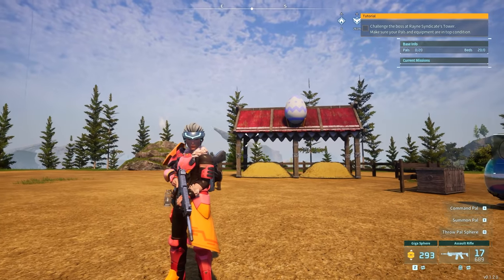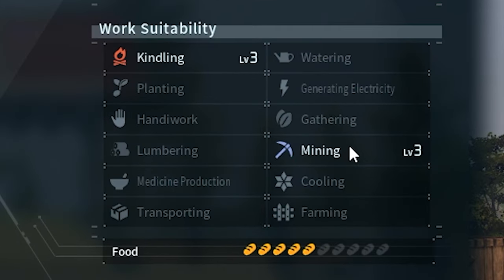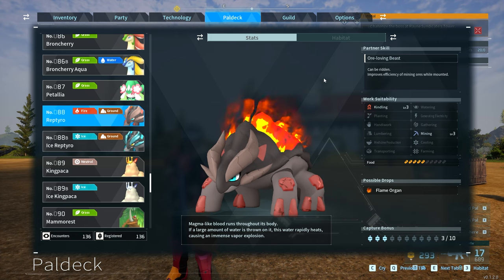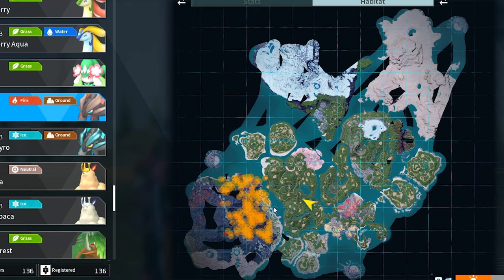Another pal you can use is Reptyro. Reptyro has kindling level three but also mining level three, making it a good mining pal. You can use it to mine ores and once it's done mining it will start smelting them for you — so it handles both jobs. Reptyro is usually found at level 35 in the habitat around the volcano area, which is pushing it, but I can show you how to breed it at level 20.